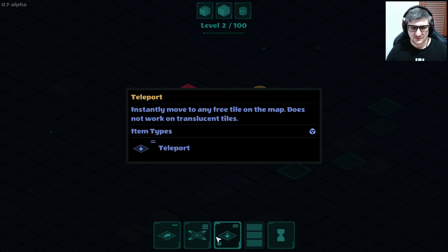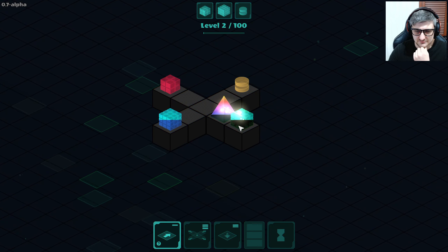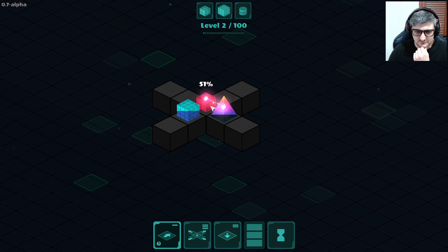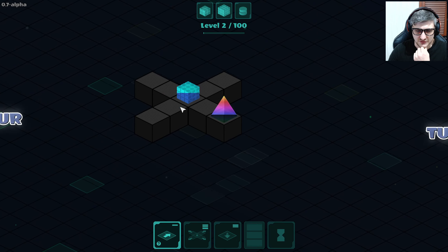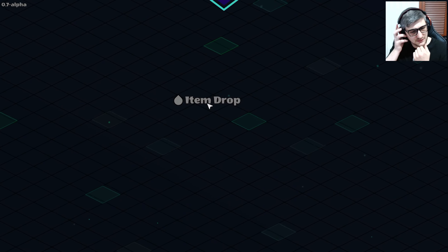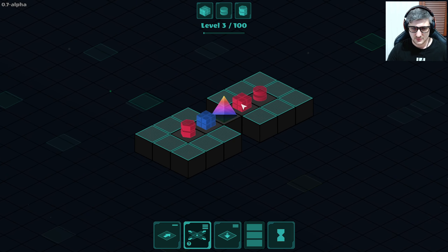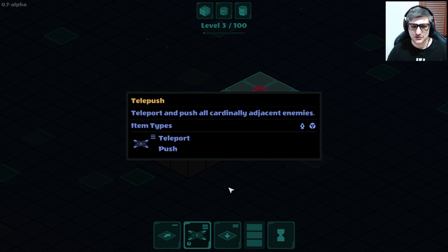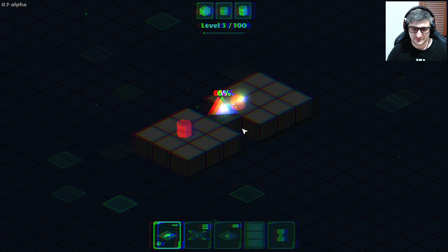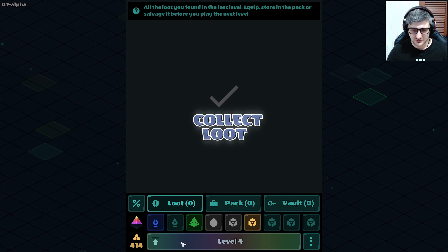Instantly moved to any free tile in the map — does not work on translucent tiles. That's a lot of damage. Who's gonna come? Got ya. You can hit me, but then you die. I'm getting the hang of this. The thing with the whole loot is strange. Teleport and push cardinally adjacent enemies — I don't want the teleport to be honest. Get wrecked. Auto equip, level four.